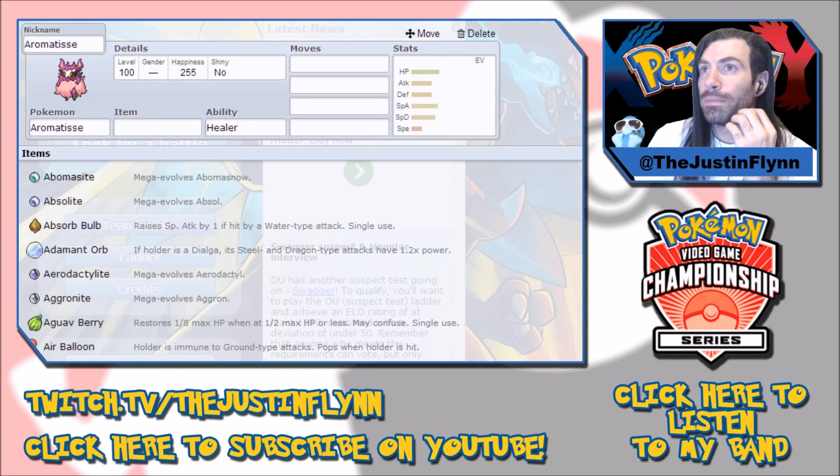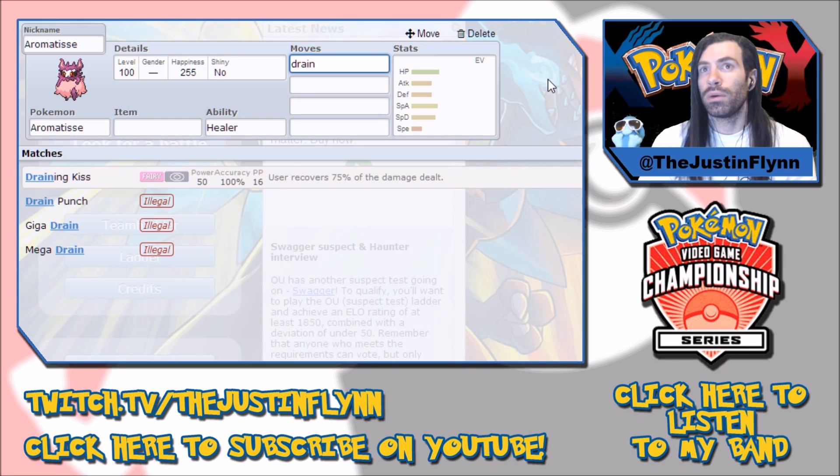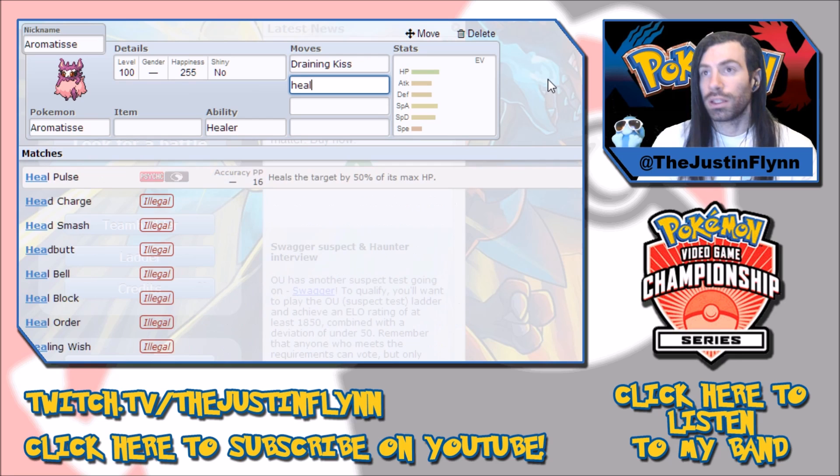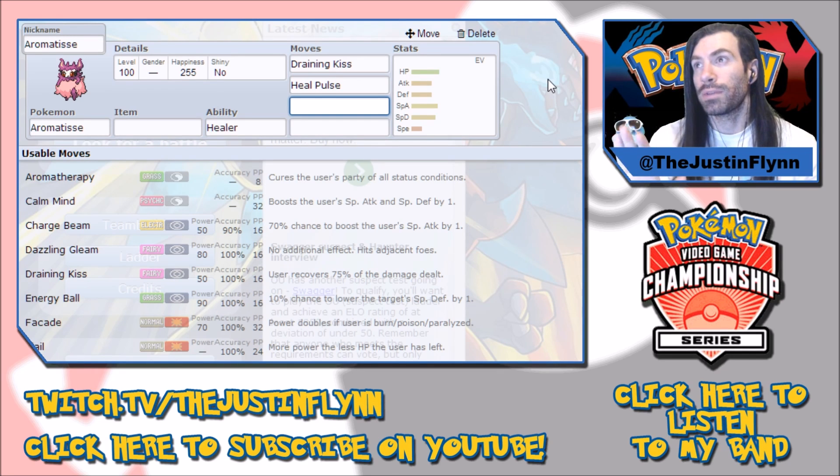So this is the Aromatisse build. I'm going to start with her moveset. She's got Draining Kiss and Heal Pulse, because her primary reason for existence — besides walling Scrafty — is to keep your Kangaskhan alive. Aromatisse stays in, and if people try to focus your Kang down without getting rid of her in two hits, you keep her in there, keep fainting Pokemon. You want to get maybe a two-for-one on Kang. If they attack Aromatisse, you have Draining Kiss, and you can also get a Heal Pulse off on Kang and bring him back up to full HP before you lose her.